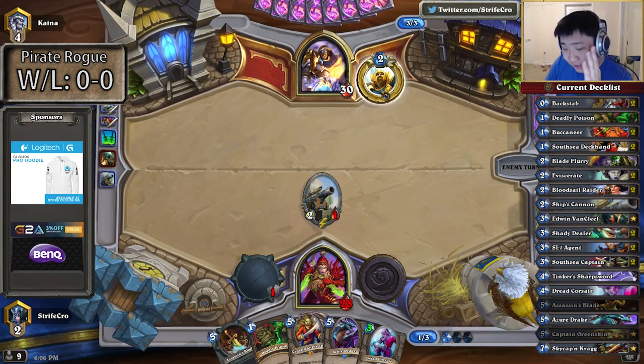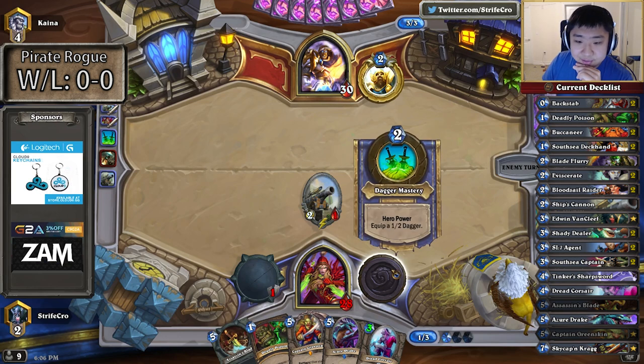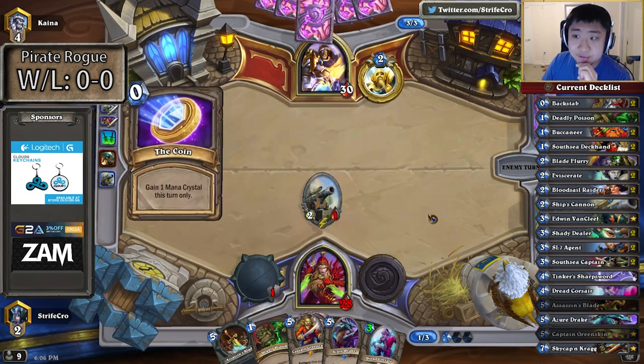I didn't think this was going to happen when he had this low of a start. Next turn I can hero power, make a Deadly Poison, and play a Dread Corsair.